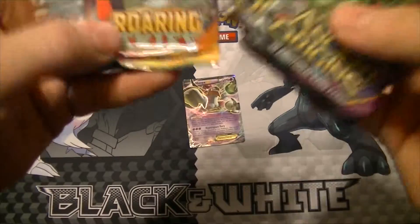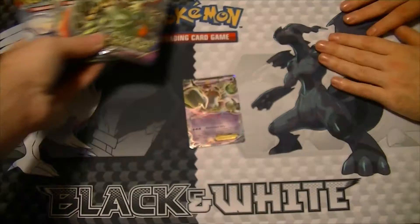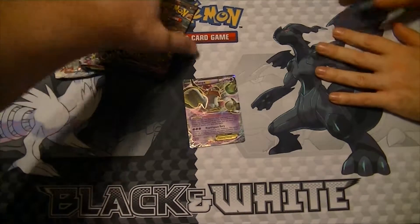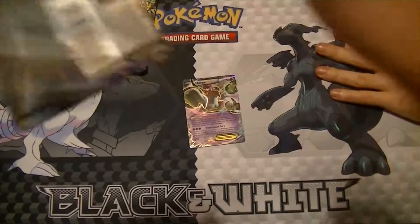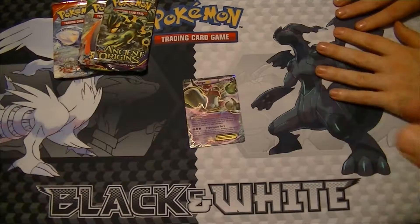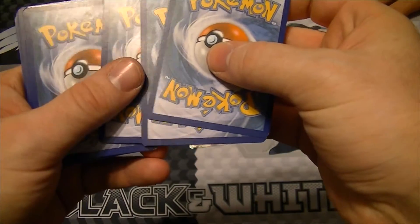We got Ancient Origins — two of them — Roaring Skies, and a Primal Clash booster packs. Let's see. Feeling Tyranitar. So there's the code card — one, two, I think it's three still.